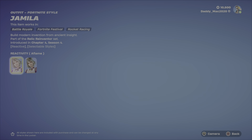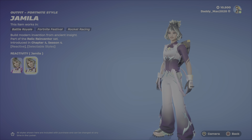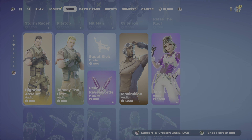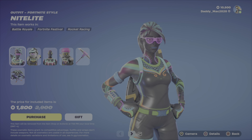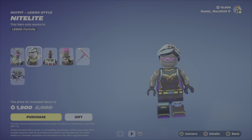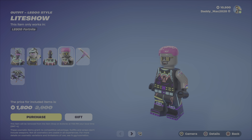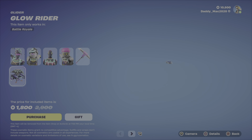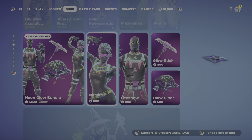We've also got Jamila here. The outfit is reactive to eliminations — you've got the Aflame style as well as the Jamila style. The LEGO style is pretty spot on. And finally, we have the Scavenger's Kit back bling. $1,500 V-Bucks. We've got the Neon Glow Bundle up next: here's Nightlight — definitely an eye-catching outfit. The LEGO style is like spot on, very good job there. Here's Lightshow — the LEGO style is not quite as spot on, but it's all right. We've got the Glow Stick Pickaxe and the Glow Rider Glider. $1,800 V-Bucks for that bundle, otherwise you get the outfits or the pickaxe or glider on their own.